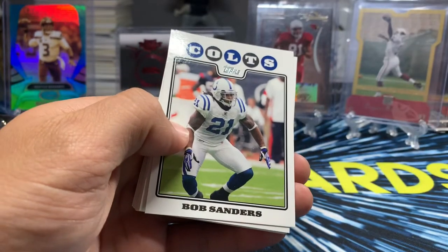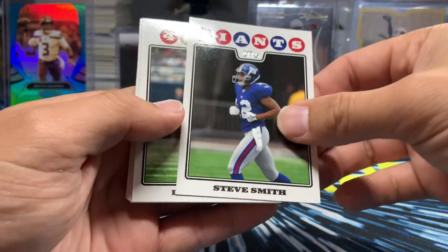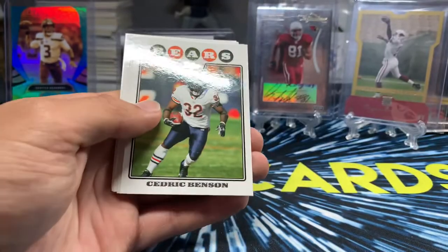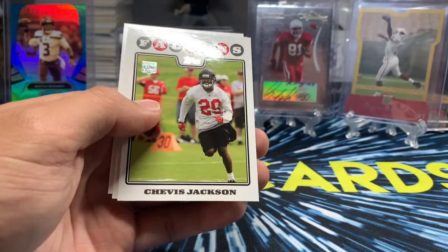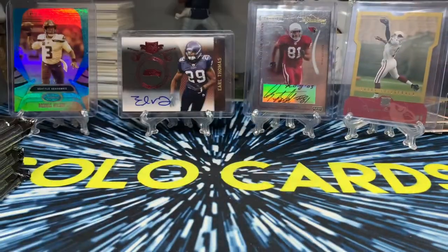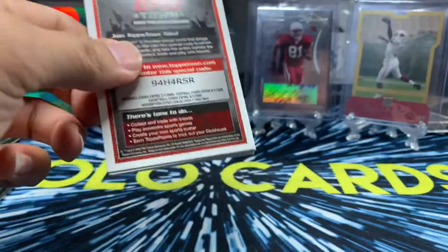Bob Sanders — one of the better safeties during this era, just a guy who always got hurt but was really good. Drew Brees. Steve Smith — the wrong Steve Smith. Isaac Bruce — aging, towards the end of his career. Ike Hillard. Cedric Benson — Texas running back, unfortunately passed away. Greg Ellis. Marcus Harris. Chavis Johnson. John Lynch — was John Lynch still playing in 2008? That's crazy, especially knowing he's now a GM. This pack feels a little thicker than normal.